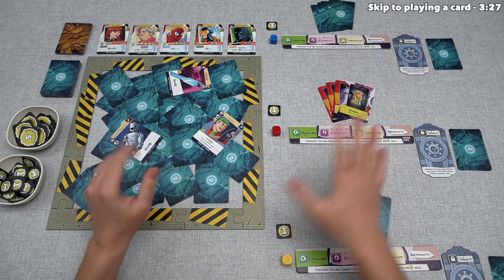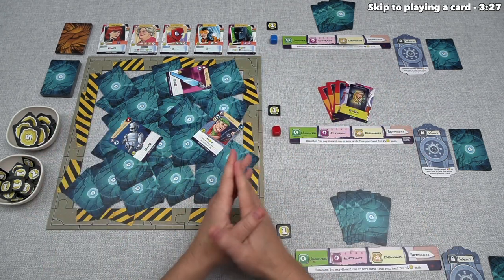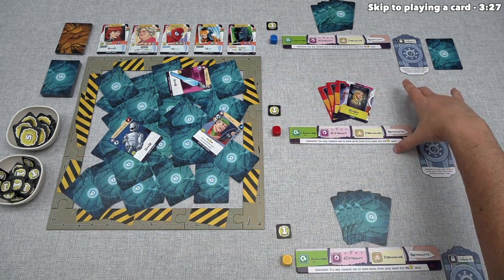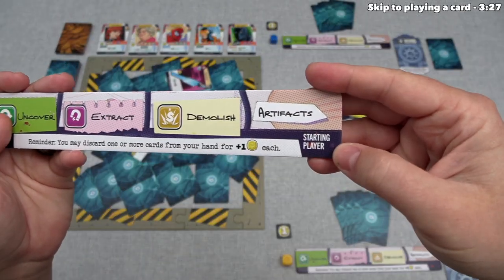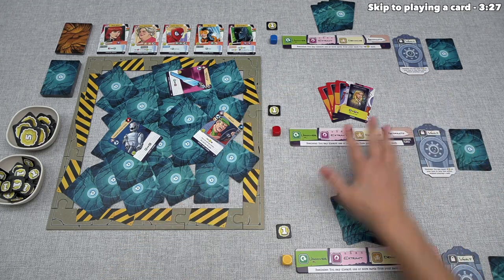I will describe the details of how all of these things work while we are playing. For today's tutorial, we are going to play as the red player, and we are also the starting player — we know that because this board in front of us specifically says 'starting player' on it. So, we can now take the first turn of the game.